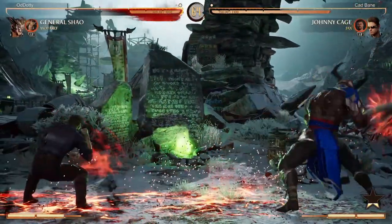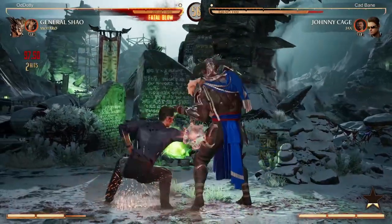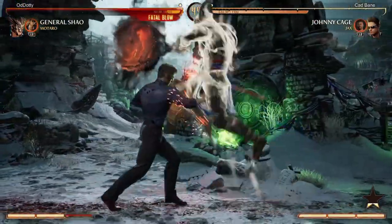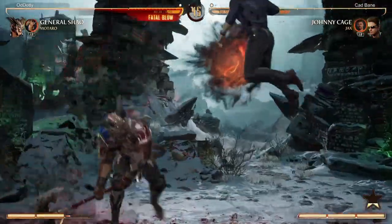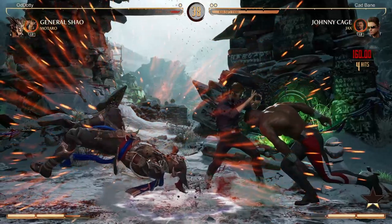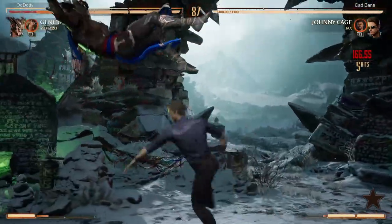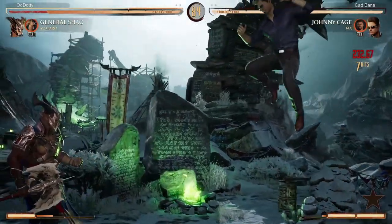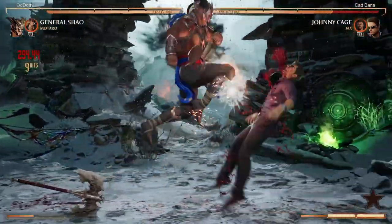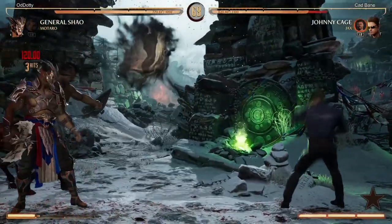I don't have stuff like that with General Shao — my pressure and mix-up route is very one-dimensional. It's basically: if I hit you with the overhead I do a combo; if I hit you with the low I do a combo; if you block either one, my offense ends and I engage in down one RPS. General Shao doesn't have a lot of strength in multi-layered offense unless you run Goro and use the up punch to get plus frames. His back dash is also pretty bad, so button-button into back dash to make something whiff doesn't work as well for him.